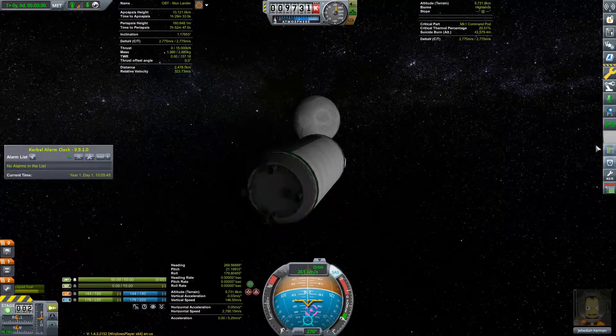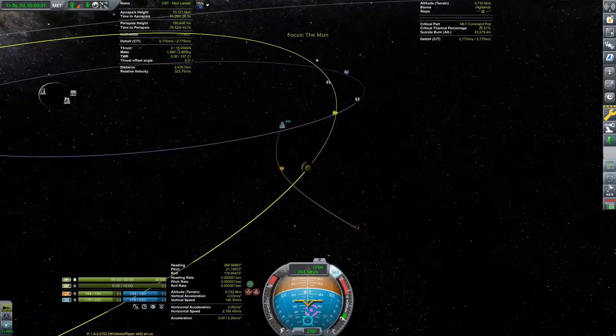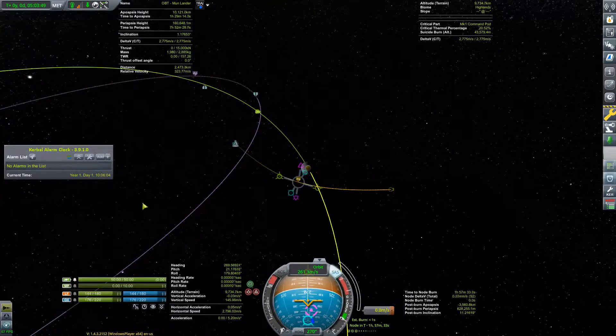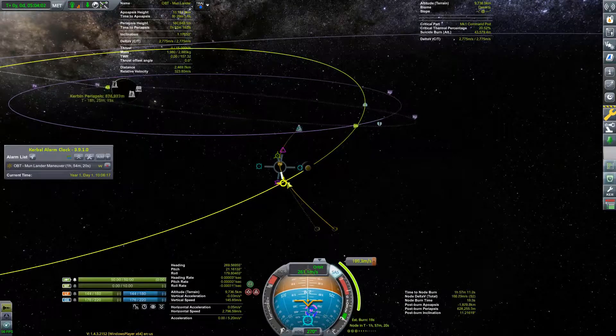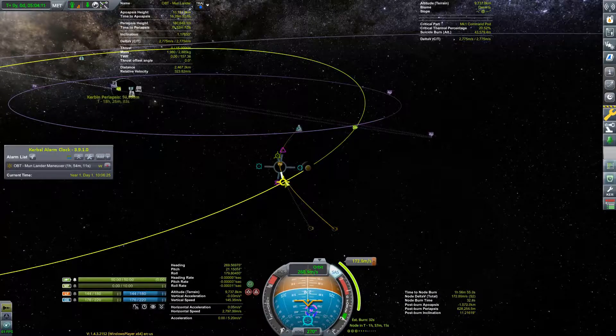Delete on close. Kerbal Alarm Clock is awesome for this. Now we'll add a maneuver node at periapsis and add an alarm for it. I might adjust this to see if we can lower our periapsis on our way back — we'll burn in this direction. We'll get our periapsis down to about 60 kilometers. Because we don't have a heat shield, we really don't want to burn up coming through the atmosphere, but we also want to use as much of the atmosphere as we can for what we call aerobraking. Our maneuver is now 1 hour and 53 minutes away.